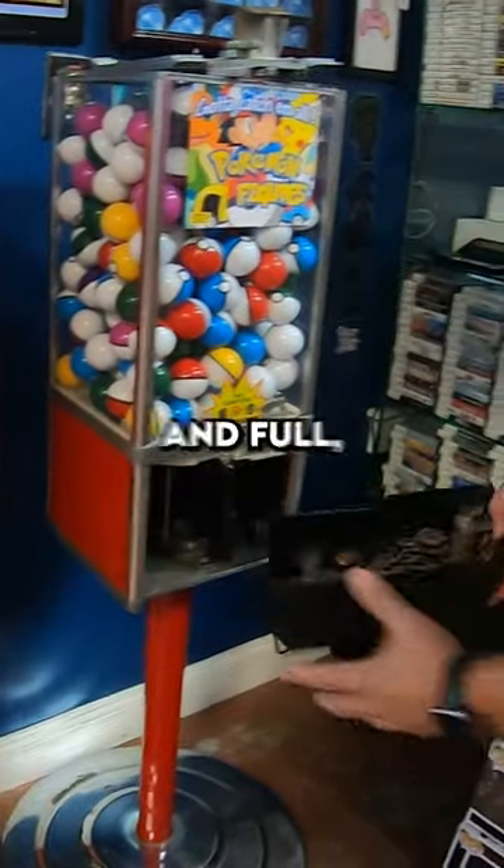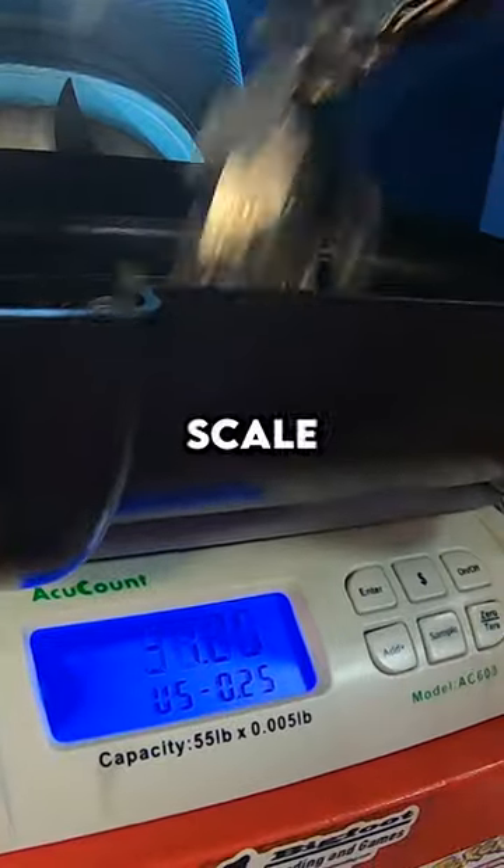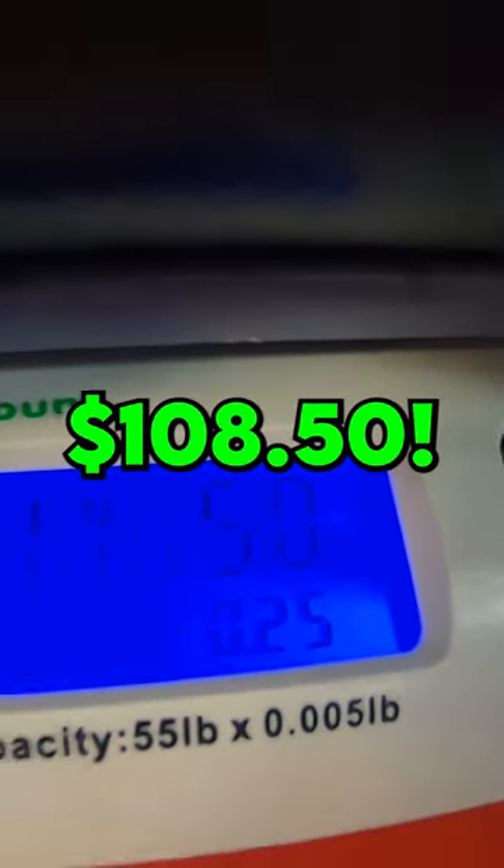Now that the machine is nice and full, let's collect that money. There are lots of quarters inside this machine — we'll pour them into our coin scale to see just how much money was inside. Looks like it's a total amount of $108.50.